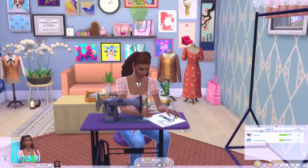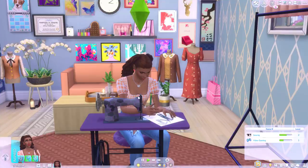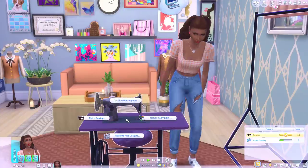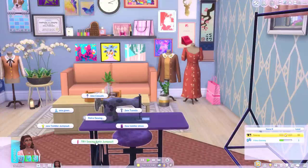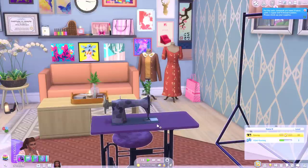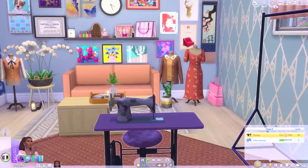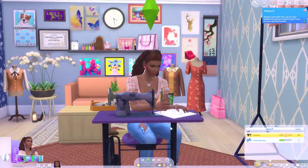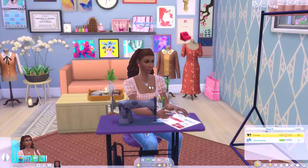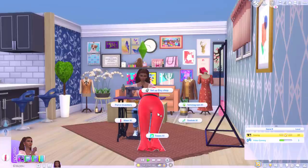What I might do to fast track this a little bit is increase her skill to the max level just to see what we can do. There it is — sewing. So I wonder if my options are still the same now. I have the same options but I could try sewing a satin jumpsuit now, which I should be able to do as a master seamstress. I just need to restock my supplies.